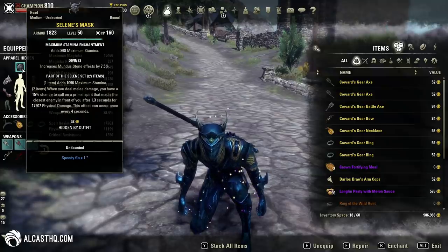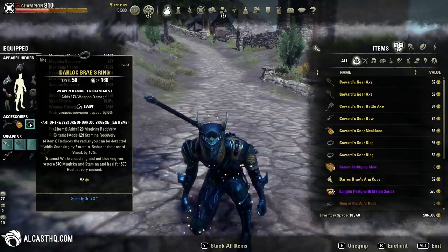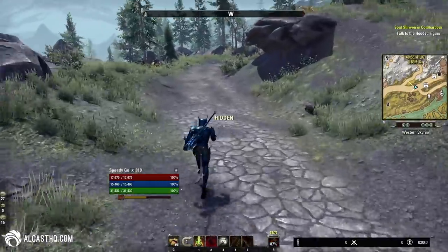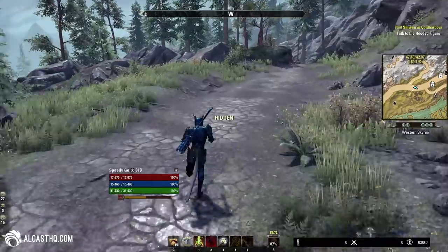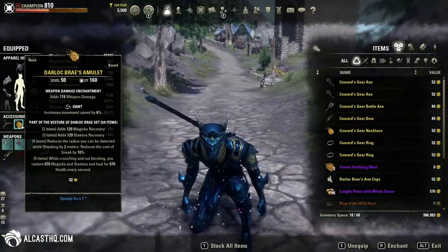The most important set is Darlok Bray. The four-piece bonus reduces the radius you can be detected while sneaking by 2 meters, so we can practically hug the enemy and they won't see us. It also reduces the cost of sneak by 10%. The five-piece bonus is the key: while crouching and not blocking, you restore 670 Magicka and Stamina every second — and that's why we have unlimited resources, because we are always in sneak.